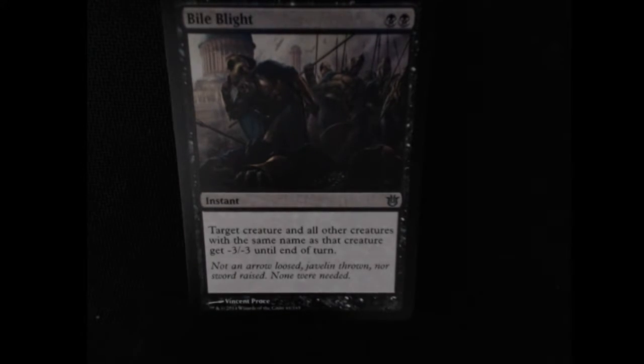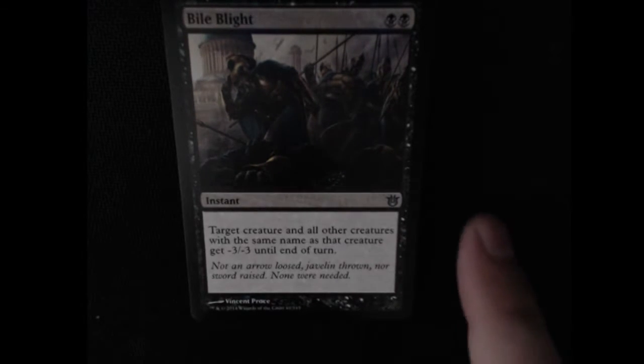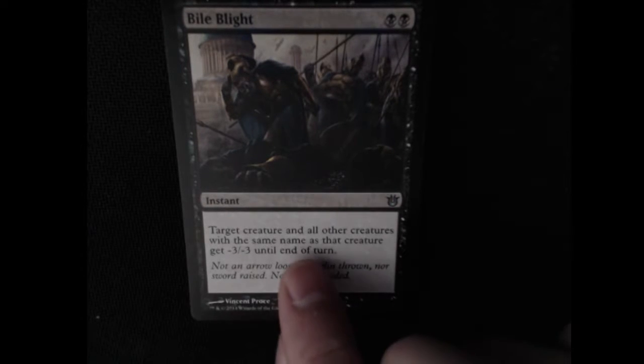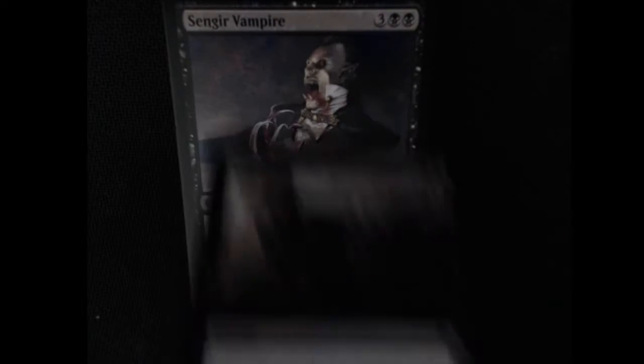Getting into some black cards here. We got Bio Blight — it's an uncommon instant. Target creature and all other creatures with the same name as that creature get minus 3, minus 3 until end of turn. So if your opponent has some duplicates, that's pretty nice.